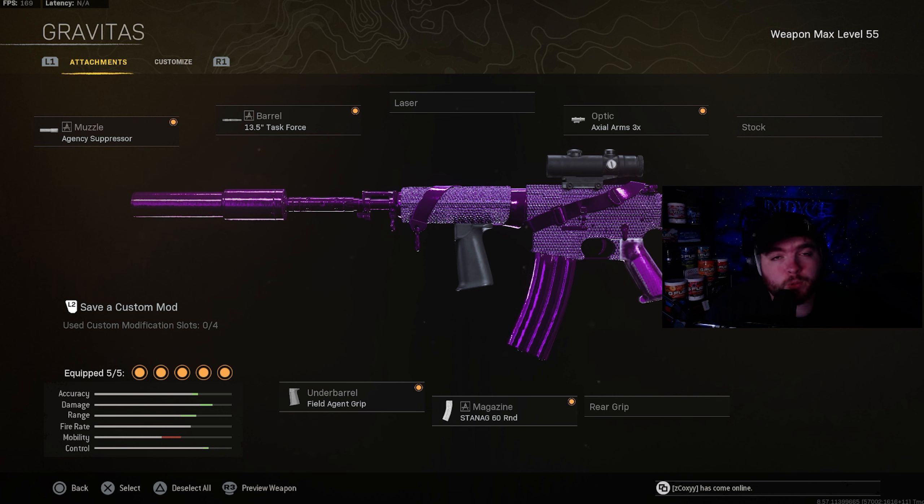Moving on to a few long range weapons — the XM4 is definitely still up there with the top tier weapons. The attachments on this gun are going to be the agency suppressor and the task force barrel. The optic is going to be the axial arms 3X. The magazine is going to be the stanag 60 round mags. And the underbarrel will be the field agent grip to control that vertical and horizontal recoil.